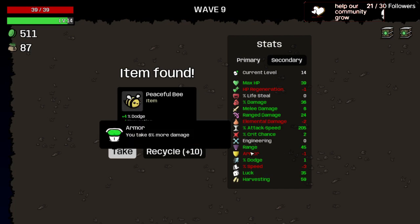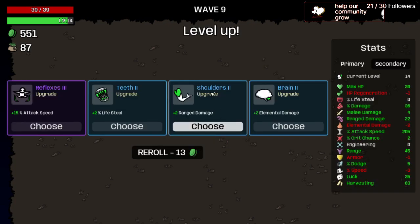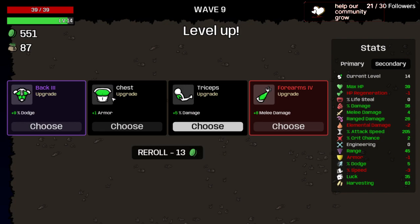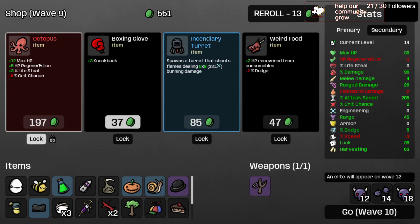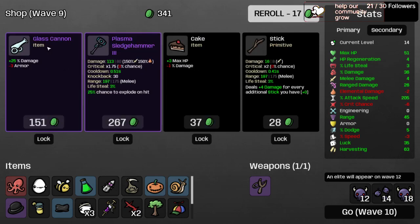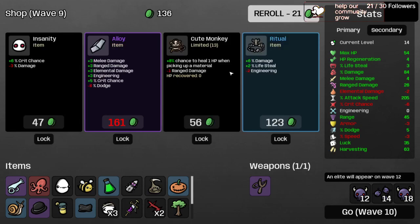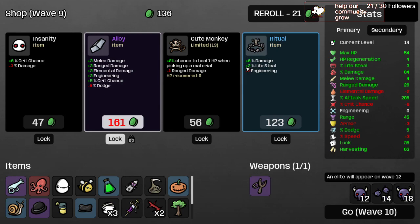511 kills. Taking five dodge and a little harvesting. Taking range damage again, armor chest, and Octopus for 12 HP, 5 HP regeneration, and 3% life steal at the cost of minus 8% crit — we'll fix that. Glass Cannon gives 50% attack damage on this character, so I'll take it despite going minus 3 armor. Now doing 67 damage per shot.